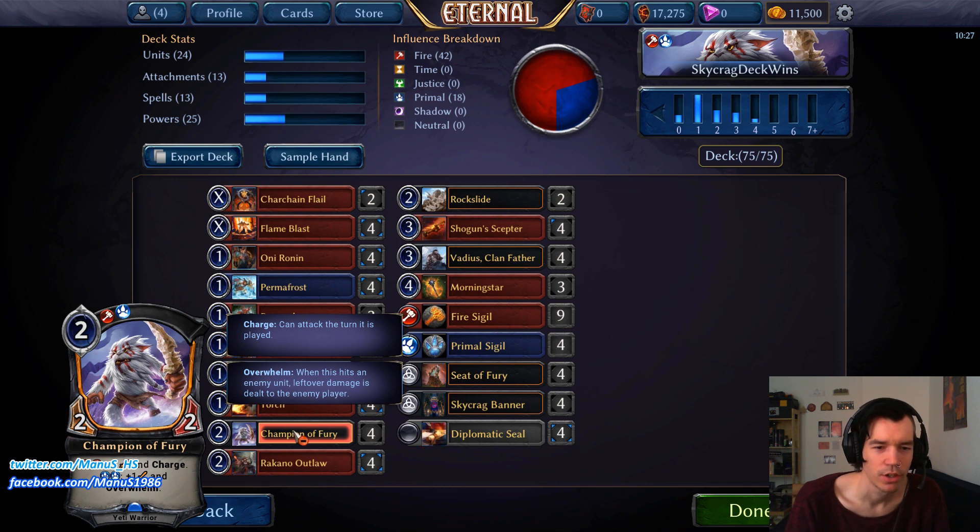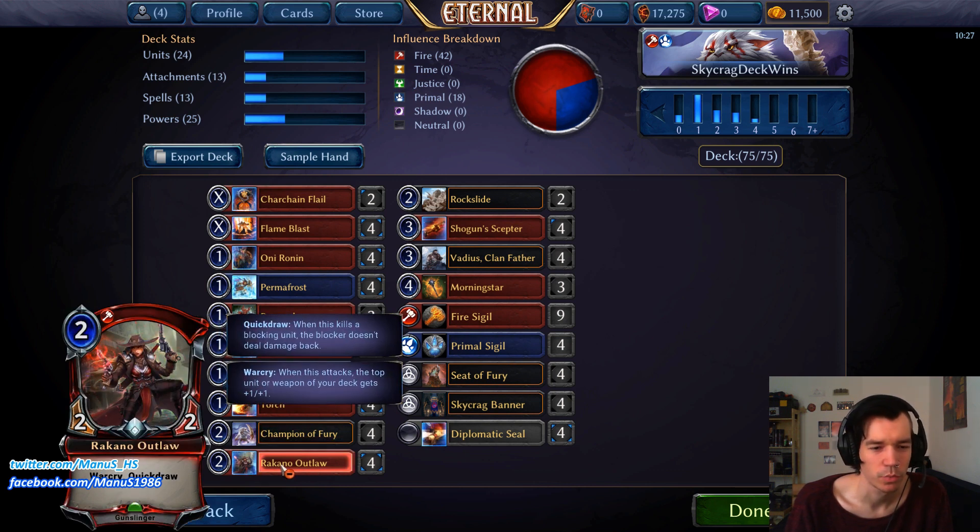For two-drops we have Champion of Fury, and that card is just a furious monster — an incredibly powerful two-drop and part of what makes this deck really powerful. It puts the deck ahead of Stonescar since Champion of Fury is arguably so much better than Champion of Chaos. Being able to hit four-three or four on turn two is really powerful, and it's a great war cry target, making it a very scary threat later in the game.